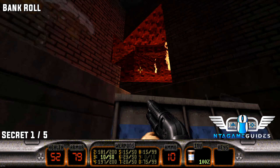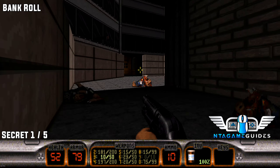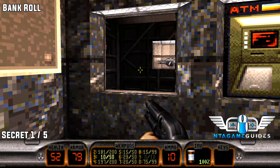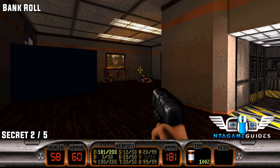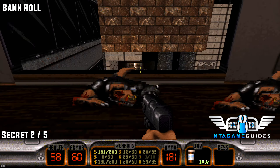On to mission two. Once you drop down from the starting location, go around until you see the door that requires a blue keycard. Ignore that, go left to the cash machine point. Interact with one of the walls to go in and find secret number one. Once you gain access to this room, you can freely grab the blue keycard.